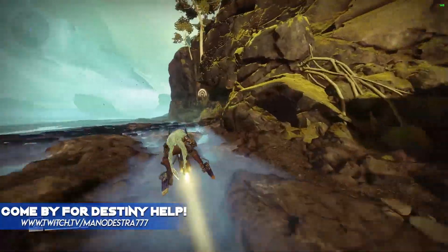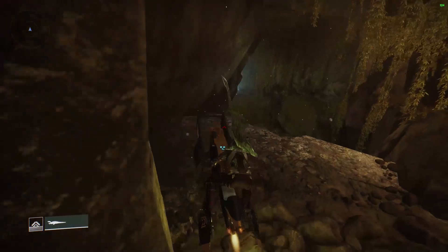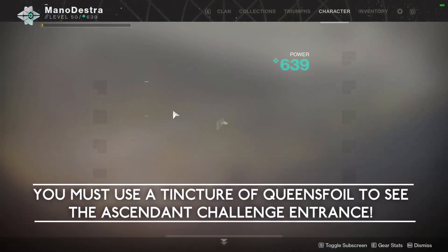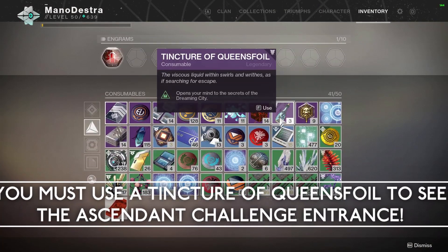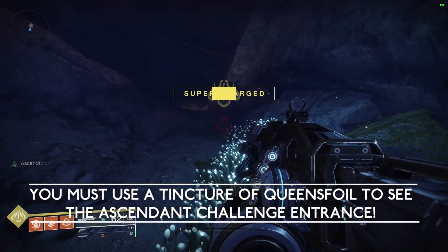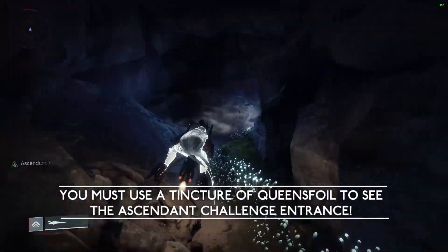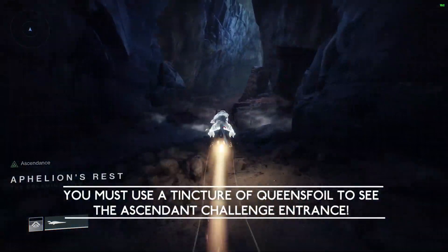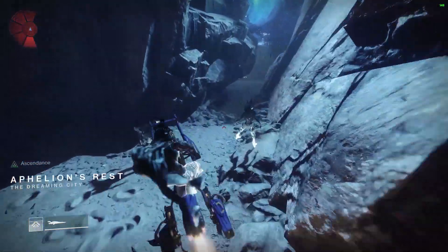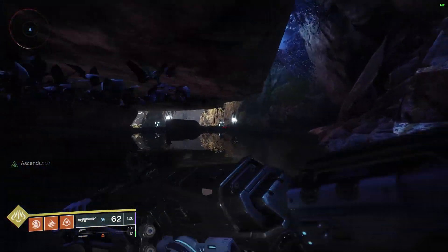We are back over here in the Aphelion's Rest Lost Sector and we're about to hop in on our Sparrow. I'm going to hop off my Sparrow and use a very important item called a Tincture of Queen's Foil. This item allows you to see things inside the Dreaming City — secret items and secret locations including the Ascendant Challenge. You will not be able to see the portal if you do not have Ascendants equipped. You can see on the left-hand side of my screen there's a blinking Ascendants indicator that lets you know you'll be able to see the Ascendant Challenge location.